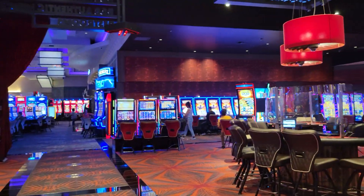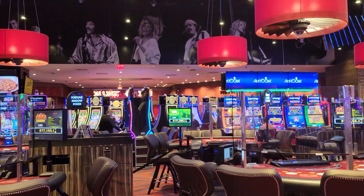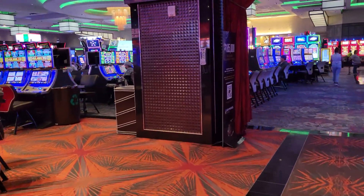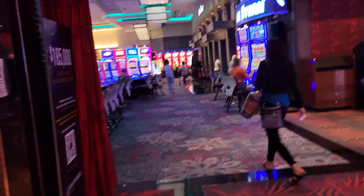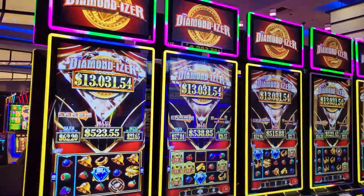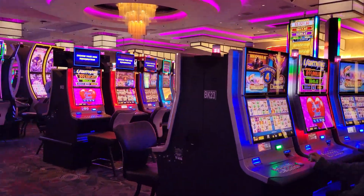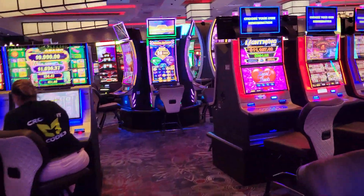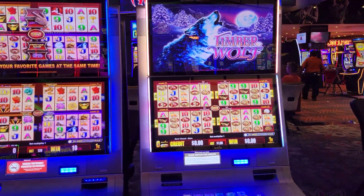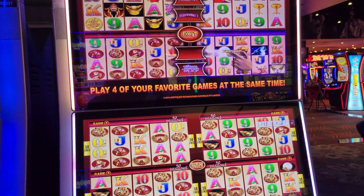I just thought I'd share with you a little bit of what it looks like. That's like almost all Dragon Links back in there — that's really cool. I gotta go downstairs now, I'm meeting somebody. Oh, here's Dollar Storm — I just can't stop filming! They have a lot more Wonder Fours with different games in them. Right here, Wicked Winnings is in this one — you get to choose which ones you want.